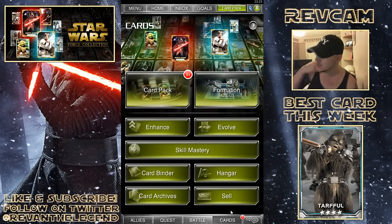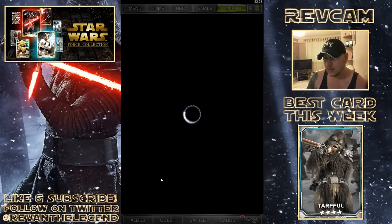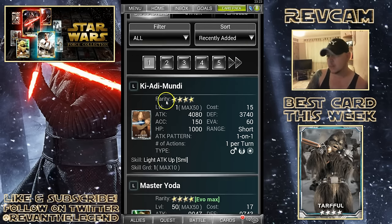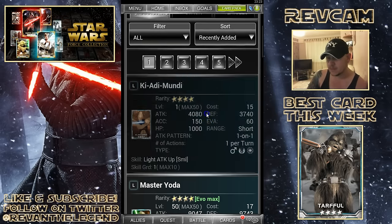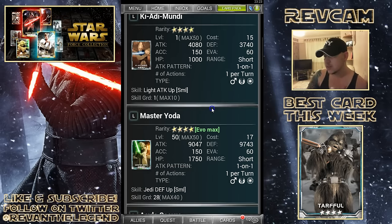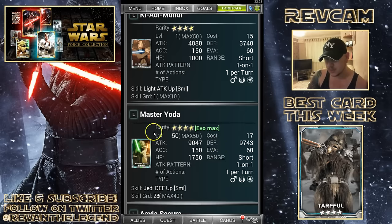I'm going to show you the cards I've been sent, because I've been sent so many new cards. A lot of them have been very fortuitous - Ki-Adi-Mundi was sent to me via free trade and I already have one, so that's awesome. I always like cards that I can evolve, which is amazing.